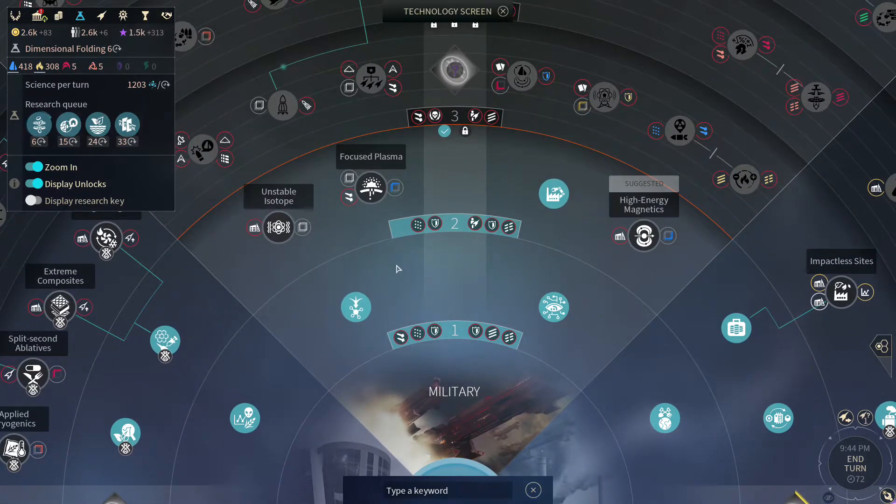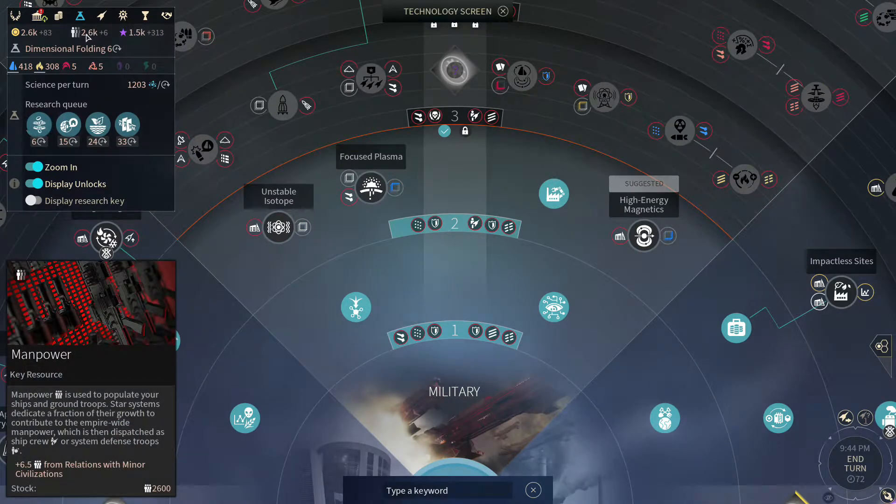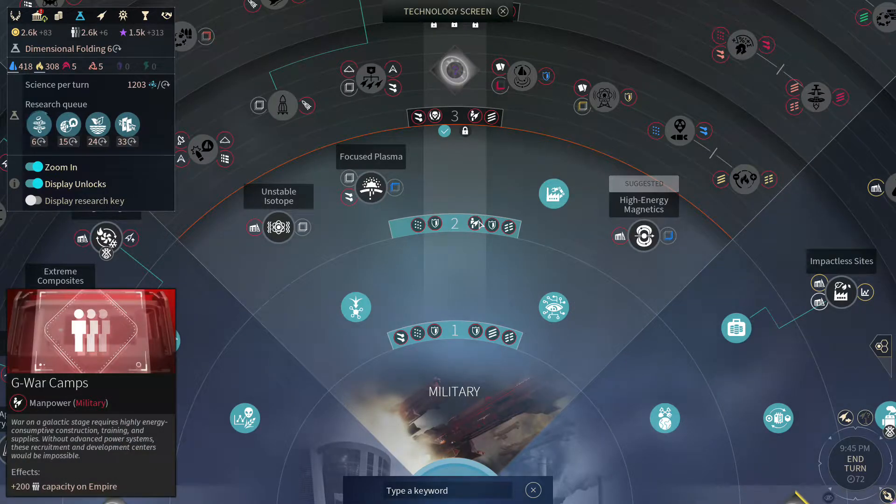The next technology dealing with manpower is in this chain - when you complete either one of these technologies you get a bonus of plus 200 cap to your empire manpower capacity. This gives us an additional 200 to our manpower cap, and it unlocks as soon as one or the other of the technologies in the chain is completed.